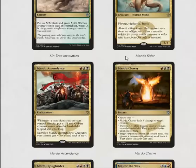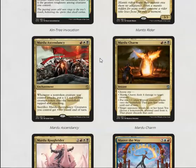Mantis Rider is a very strong limited card — especially if you get to cast it on turn three. Mardu Ascendancy is another one of these ascendancies that just seems bonkers in limited. Whenever a non-token creature attacks you get a free 1/1 attacking, and then you can instantly make your creatures hard to kill. It's really good.